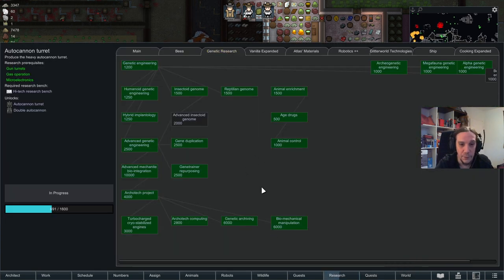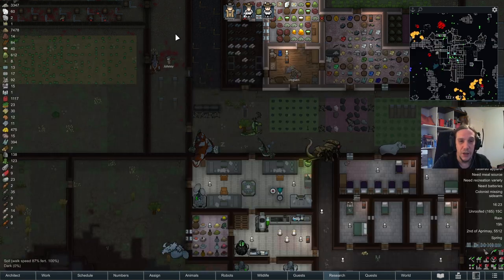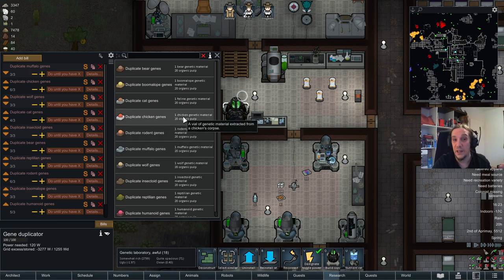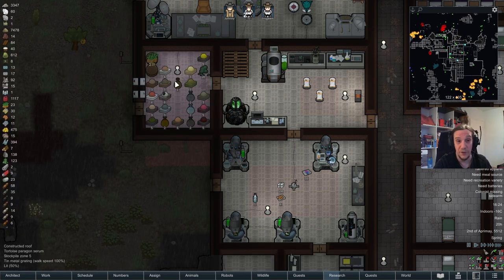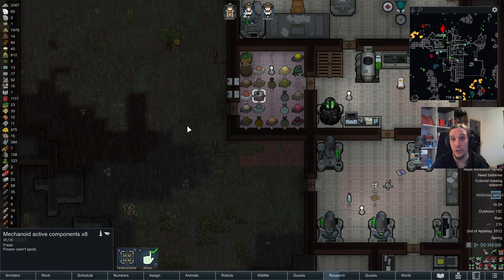What comes after this is gene duplication — one of the very important keystone techs for this mod. With the gene duplicator, as the name implies, you're able to duplicate genes. Once you have this technology and a base stock of genes, you will basically never run out of genes anymore. Just keep in mind you won't be able to clone mechanoid genes or thrumbo genes — thrumbo genes are the most precious genes out there.